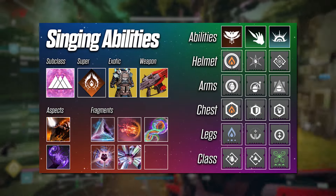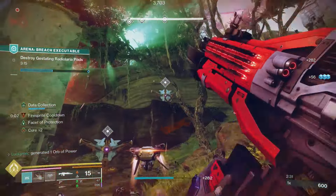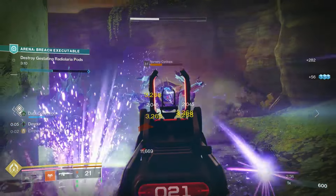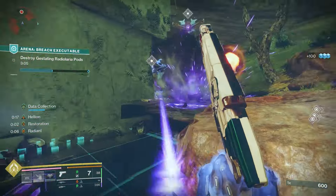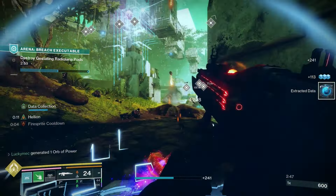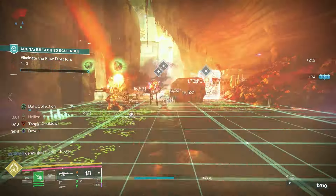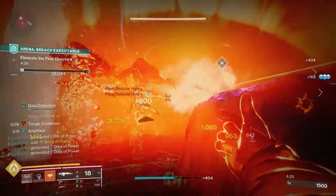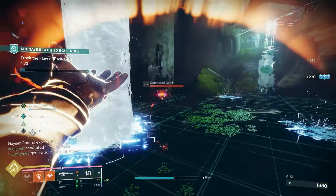With this build we bring Solar Weapons to rapidly get our super back and consistently pop Song of Flame to help us and our team. With aspects like Feed the Void and Hellion, we can heal ourselves, get back a ton of grenade energy, and even have a Solar Buddy at our side that does extra boss damage. The gameplay loop: throw a grenade at enemies to proc both Devour and become Amplified. Use your melee on any target that isn't Unraveled to start spreading your Darkness debuff. Then start killing with Solar Weapons to rapidly gain super energy, and throw grenades back whenever Devour returns them.